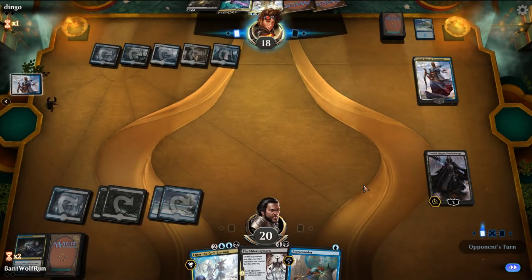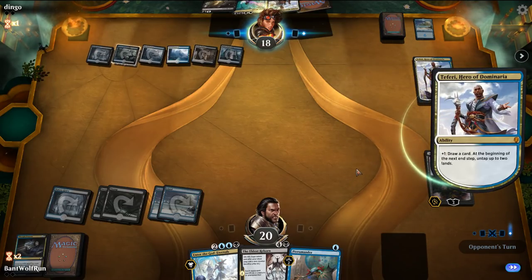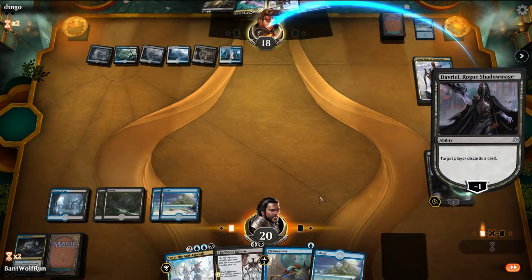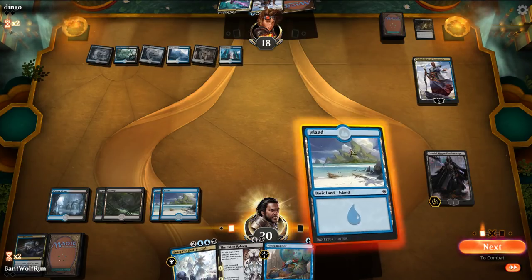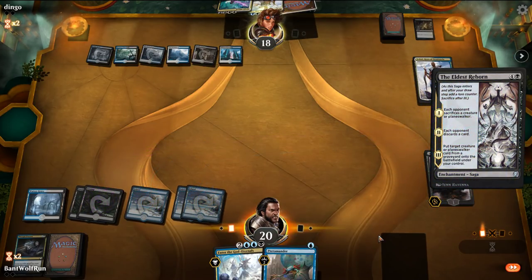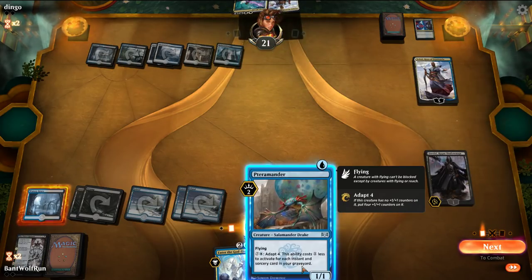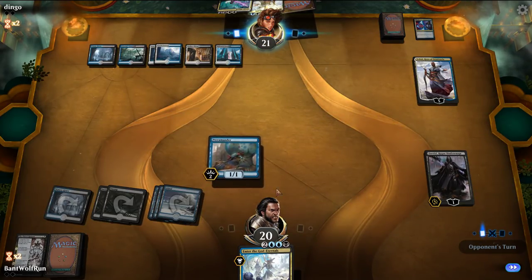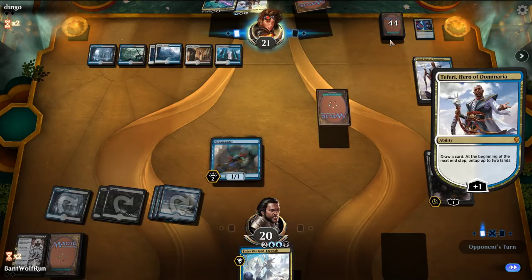The opponent might not realize we're running creatures in our deck. They got rid of the Cast Down, which is great. Then they drew the Absorb in the end. Just going to play the Pteramander here. At this point, them having Absorb is pretty much going to lose us the game.